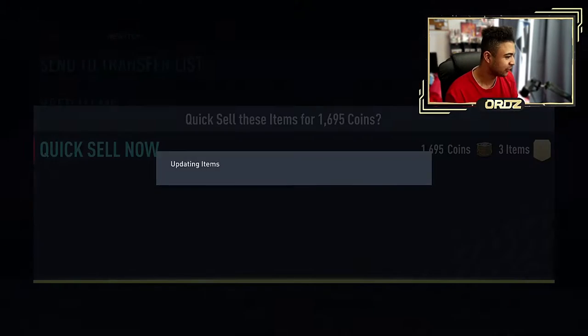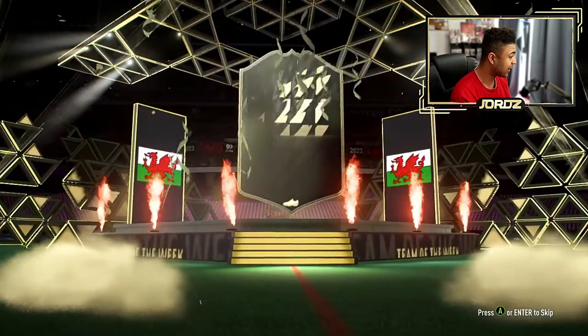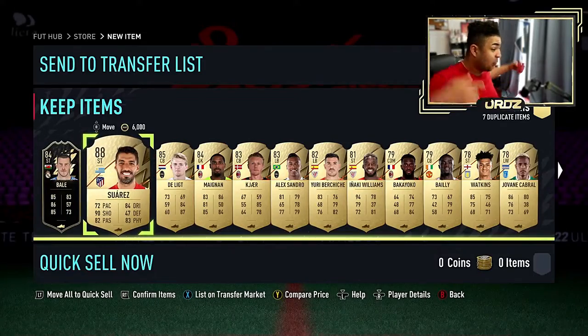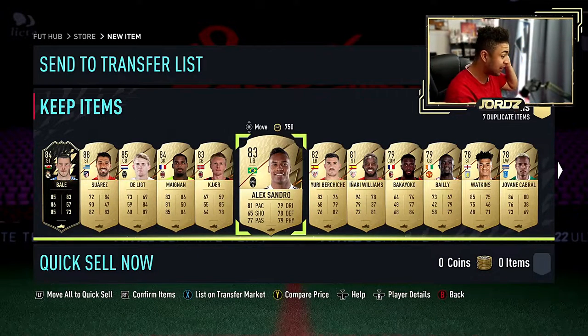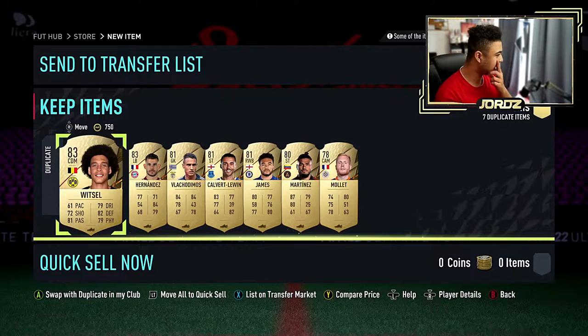Alright, Varane - we'll take that, 1600 coins as well. Then we've got the 100k pack. If I just get an 84 out of this I'll be happy. In-form walkout - what are these rewards, man?! In-form Bale, let's go! And Suarez in the list, and I need a new left back and I've got one now. Perfect, because I've been playing with Haps and he's been awful.